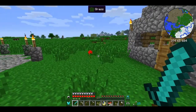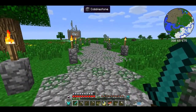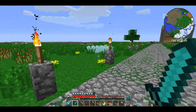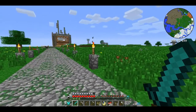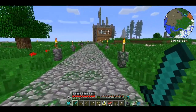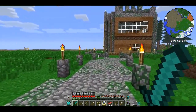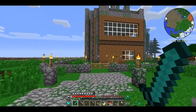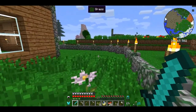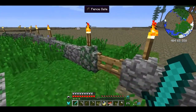Before I get into harvesting the garden and deciding what we're gonna do today — I don't really have a plan — I just kind of came on. As you can see, I've put in a road, nothing fancy, just a little path. I could have sworn I just heard a spider — yep, we'll worry about him when he shows up. Nothing fancy, just to get back and forth between the first base and the main base, which is now complete. I've fenced it in just to keep the creepers out. It won't keep spiders out but it'll keep most of the mobs out.